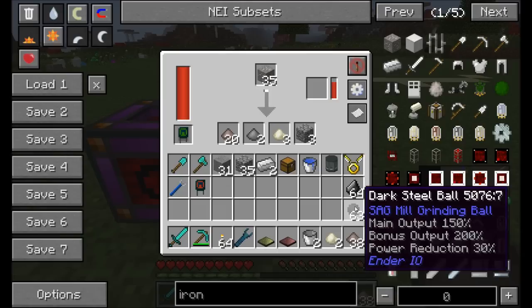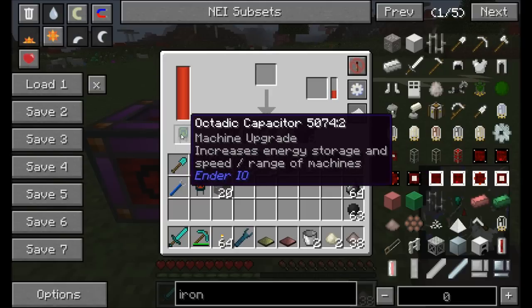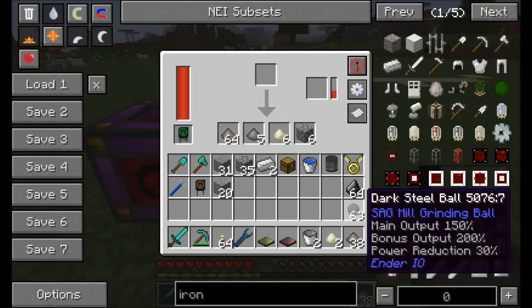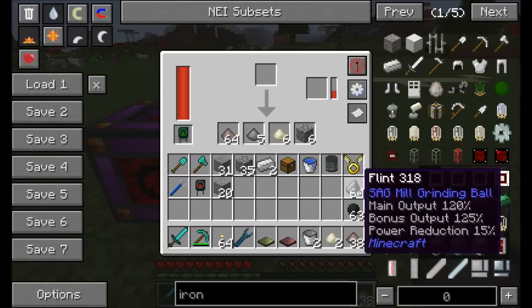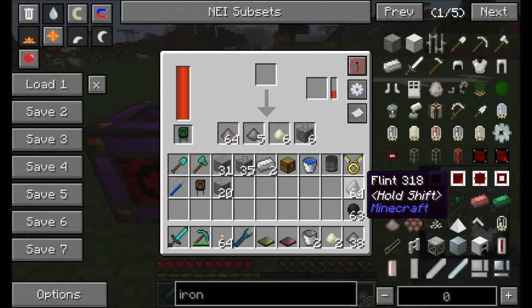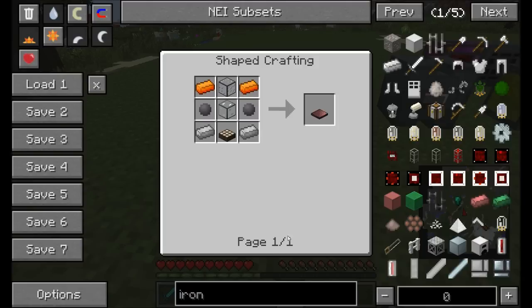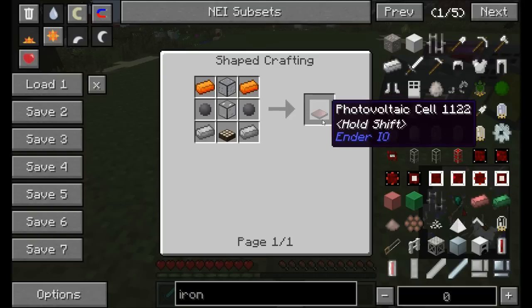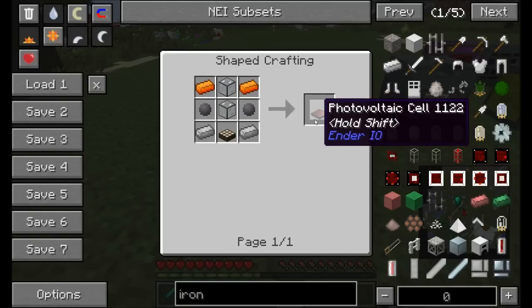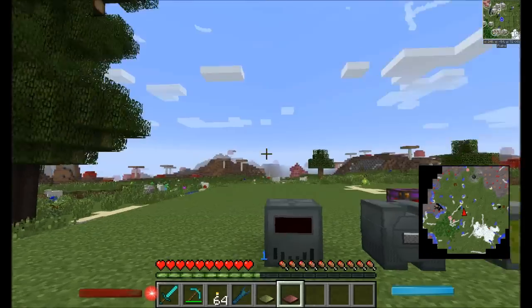Dark steel balls provide a bigger boost than flint - requiring five dark steel - giving 150% output boost and 200% bonus output production chance. They have a limited duration and get consumed. With dark steel balls you'll average about three dust per iron ore versus two normally. Flint lasts a lot less than dark steel balls but provides a minor upgrade option.